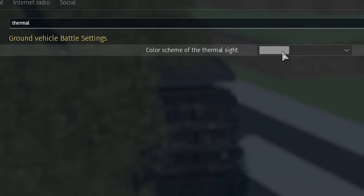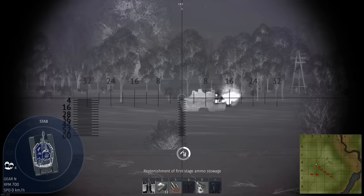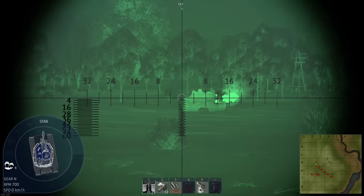A big thank you to our special guest. You can change the colour of your tank thermal optics. Other than the standard black and white, there are red and green options.